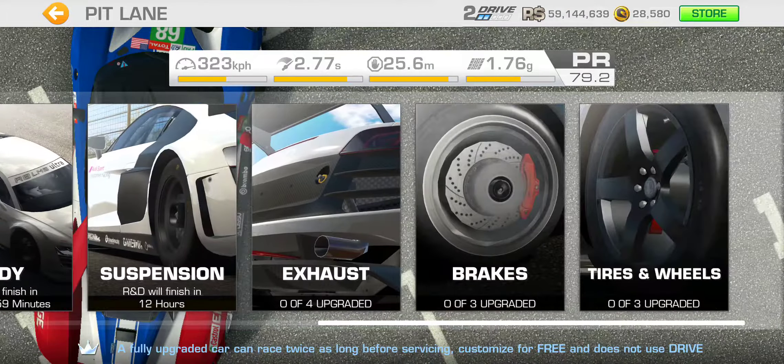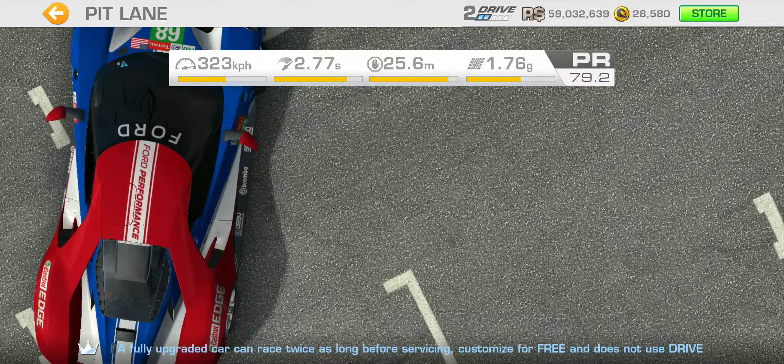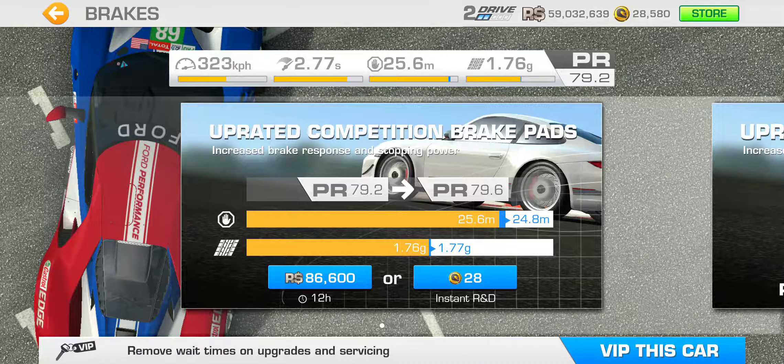Moving on — exhaust at 112,000 racing dollars gets you a PR boost of 0.4 PR points while increasing top speed by 2 kph and shaving off two hundredths of a second in acceleration time. Brakes give a 0.4 PR point boost for 86,600 racing dollars, with braking distance decreased by 0.8 meters and a grip boost of 0.01 g.